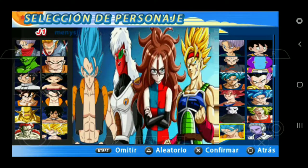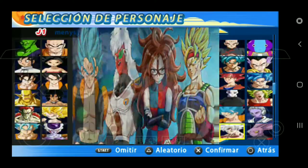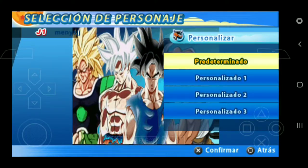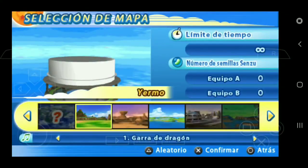De este lado tenemos otros personajes, prácticamente tenemos a los del Torneo del Poder. Tenemos otros personajes que están aquí abajo, tenemos al Super Saiyajin Ultra Instinto y pues vamos a ponérnoslo. Y aquí abajo vamos a seleccionarlos todos.